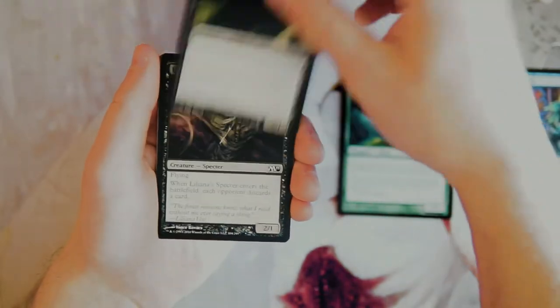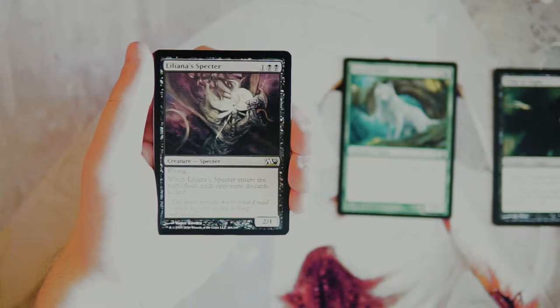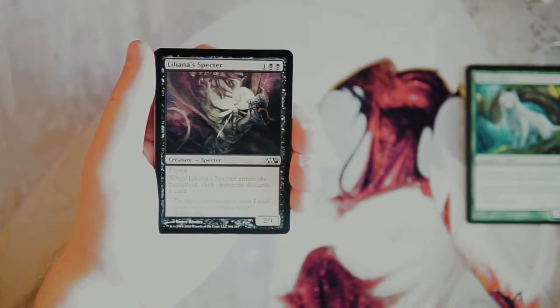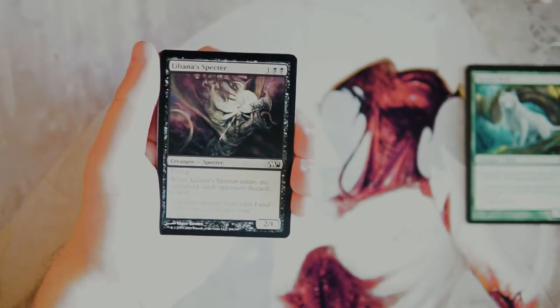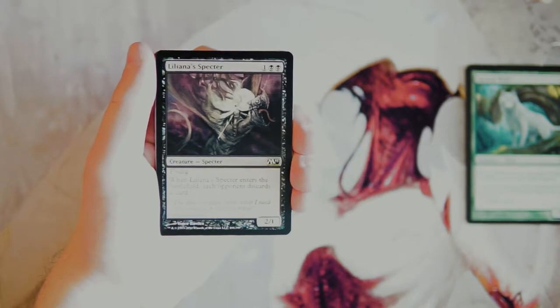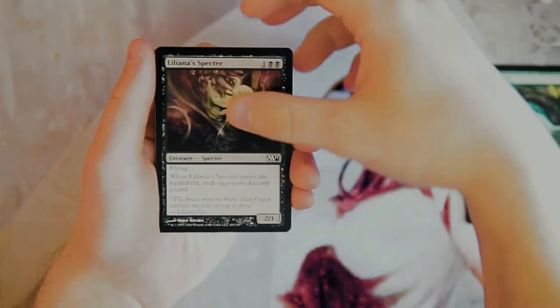Liliana's Specter is one and two black for a 2/1 with flying. When it enters the battlefield, each opponent discards a card. I actually really like this card — probably more than Sacred Wolf. It's a 2/1 flyer for three, which is fine, not amazing, but it does the job. On top of that, they have to discard a card when it hits the battlefield. Whether they remove it after the fact doesn't matter — they still pulled a card from their hand. In limited, every card matters, and dwindling your opponent's resources is huge, so I really like the Specter.